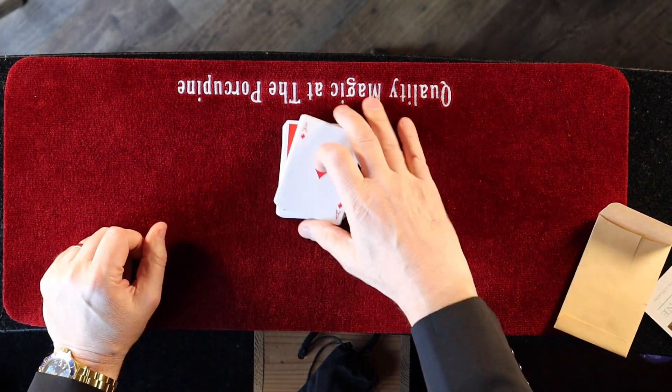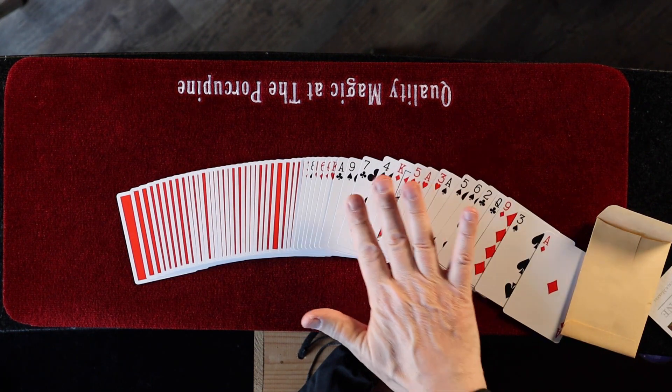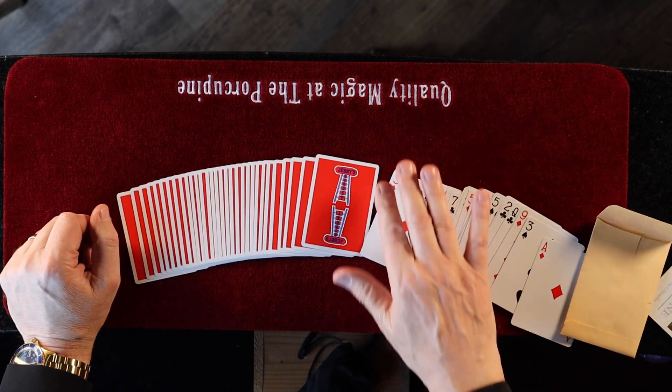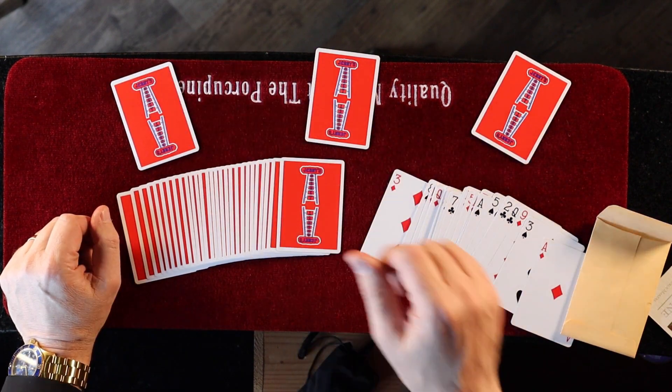Cut into two parts and turn the cards over. And if you look, you can see that you could have cut anywhere, and you see these cards are all different, but you cut here. So that's your card, and you can take that card, and you can take that card.